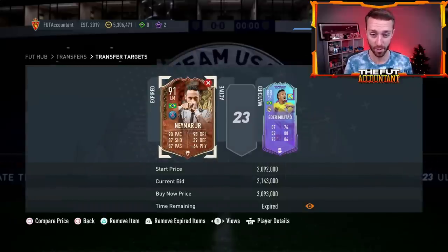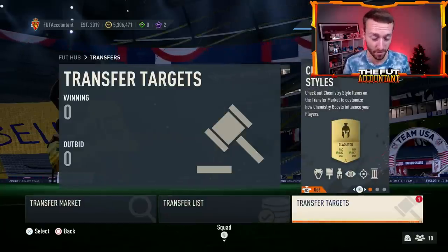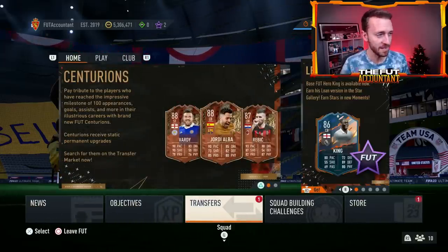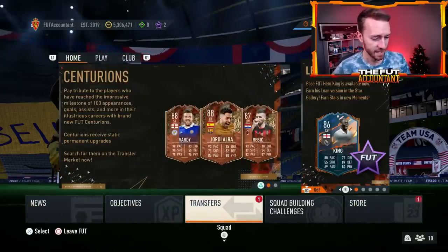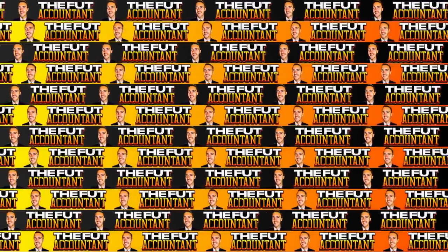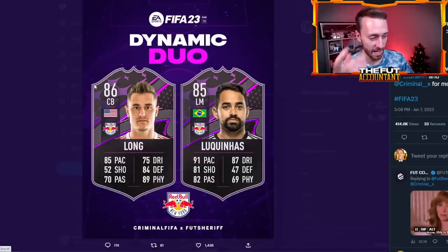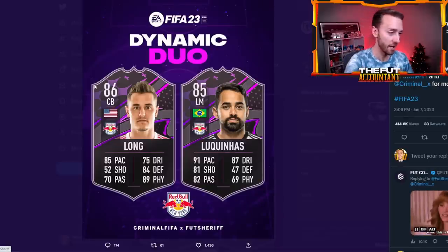Yesterday with some prices that went up, you had a good opportunity to sell some cards in some profit scenarios going even higher than what they were on Friday. Take those opportunities as they come — being full and tradable or near fully tradable in the next couple of days is going to be a very smart move. We do have one leak — I do expect to see more leaks today. Sheriff is going to tweet some stuff about who is going to be in the mini release. He tweeted out Long and Laquinus — this is an MLS dynamic duo, and we did have an SBC yesterday with the Terrier.